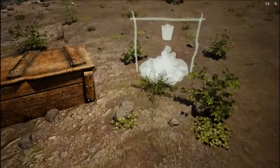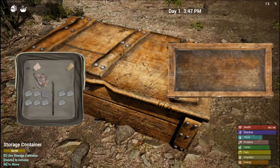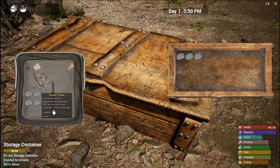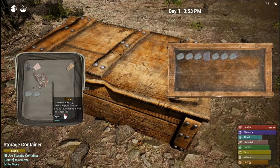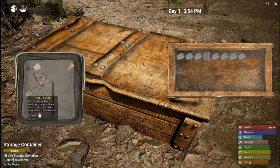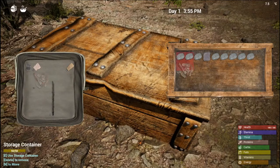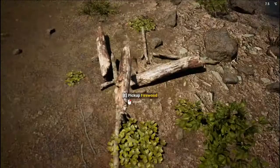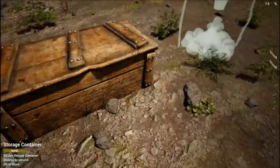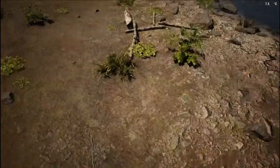I need to make some inventory space before I can carry firewood. One annoying thing is that you can't stack stones, which is weird because you can stack sticks — hopefully they fix that in a future update. I need to carry eight pieces of firewood and I can only manage three at a time, so I'll make a few trips.